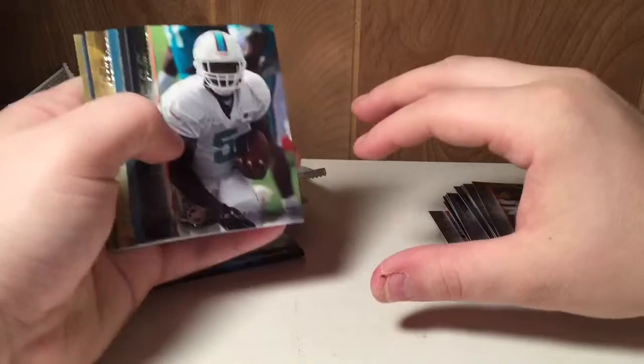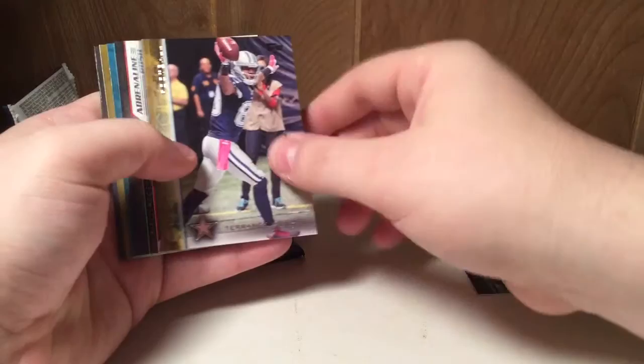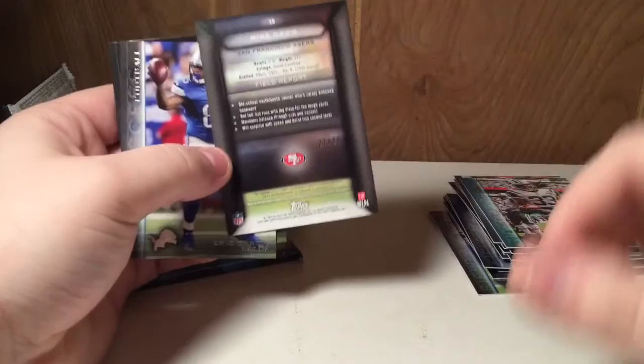Damian Williams, Todd Gurley, Brett Favre from the snow — that is such a cool card, just the photography is out of this world on how great these are. Got a Terrence Williams numbered to 299, a Peyton Manning Adrenaline Rush, Chris Ivory, Mike Davis rookie 27 of 99.